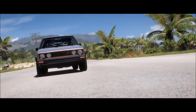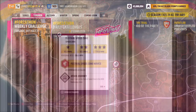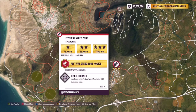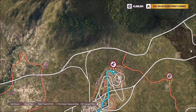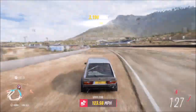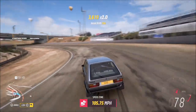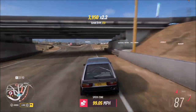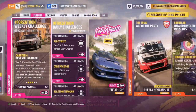The next challenge wants you to earn five stars in total from speed zones — not speed traps, but speed zones. To do this, head over to the speed zone near the main Horizon Festival called the Festival Speed Zone. You only need five stars, and three stars here requires only 110 miles per hour, so a three-star run and a two-star run will do. It should take no more than a minute to complete that challenge.